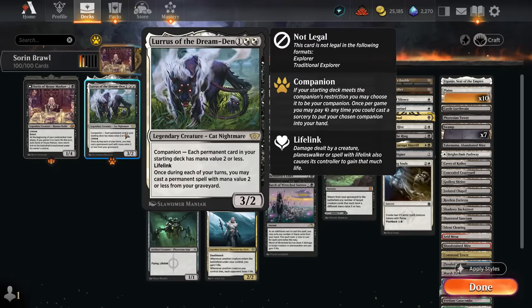By playing Lurrus as companion, we can only have permanent cards with mana value two or less in our starting deck, but conveniently our commander has mana value two. We get a 3/2 lifelink in the companion zone — we pay three mana to get it in hand, and then once per turn we may cast a permanent spell with mana value two or less from our graveyard. If Lurrus is in play and the opponent answered Sorin, we can replay Sorin from the graveyard, giving us cheaper recursion. Lurrus also provides a lifelink creature that synergizes with Sorin.